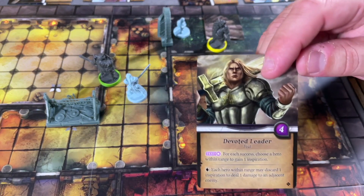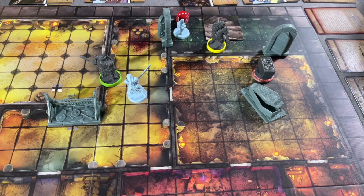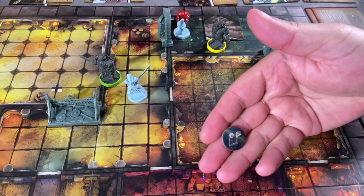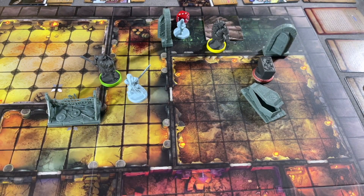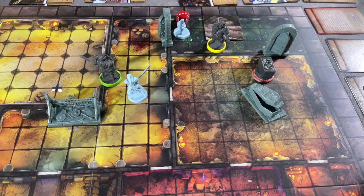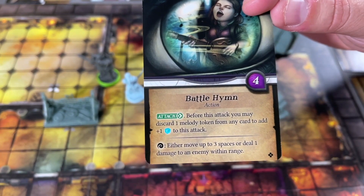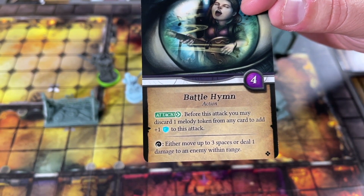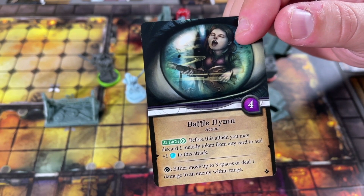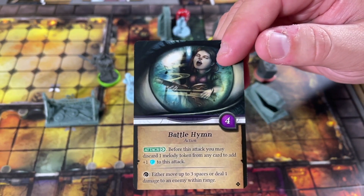We already have a copy of that card, but that's fine. Willow is next. First she's going to use one of her melody tokens to put one damage on the yellow Raglander — so that's two damage out of seven on him. Then she's going to play Battle Hymn as an attack. Before this attack you may discard one melody token from any card to add plus one to this attack. She'll take that melody token off the green Raglander and keep one on herself to add plus one.